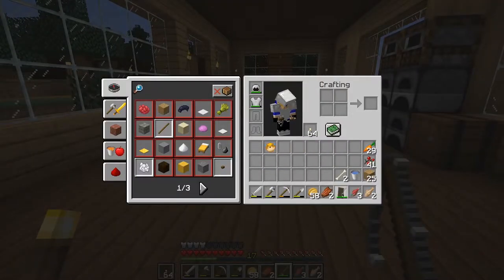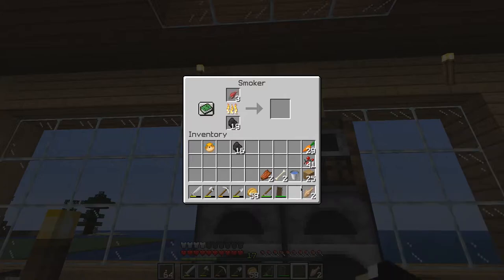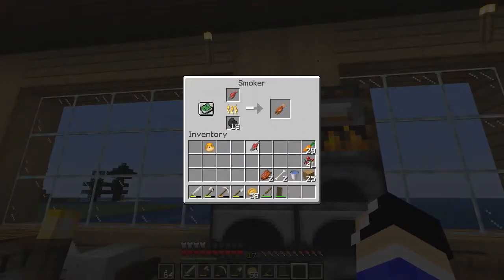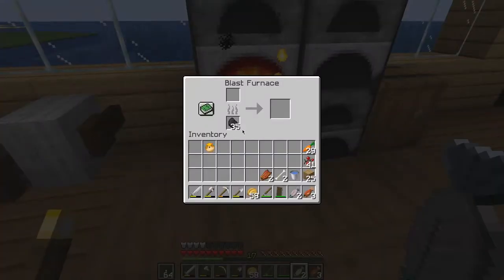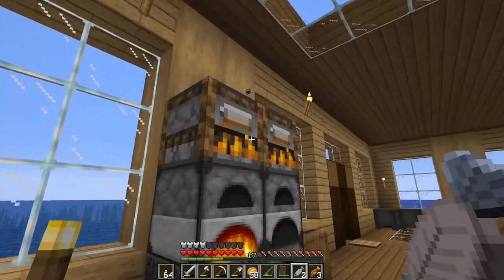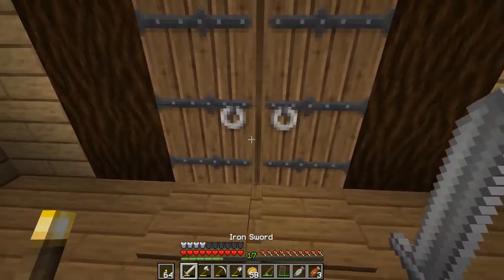Now that I have a few fish, let me show you the wonderful world of the smoker for those who haven't seen 1.14 mechanics. You just pop the food in and it cooks super fast — way faster than a normal furnace. You can see these are already done, and this one is still cooking. Blast furnaces are the same thing but for ores. The smoker just has this wonderful feature of cooking up food super quickly — super cool.